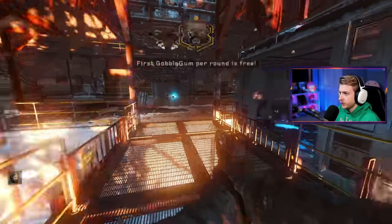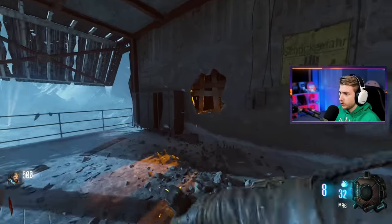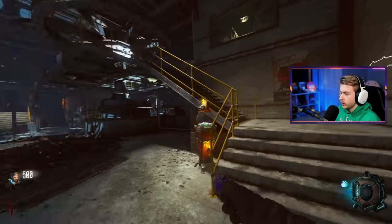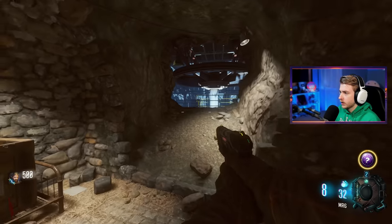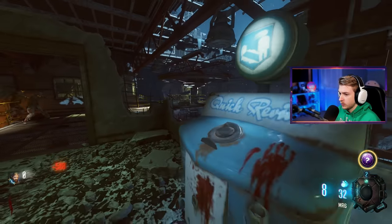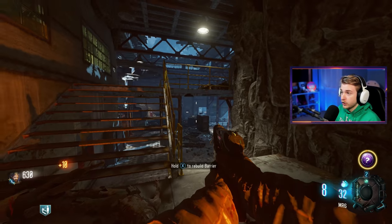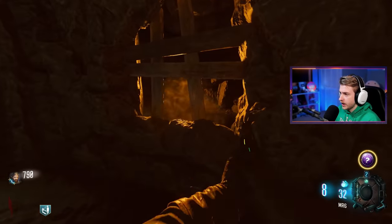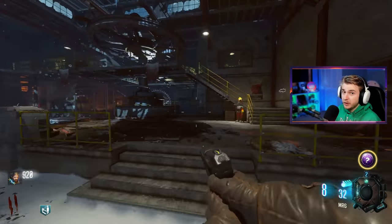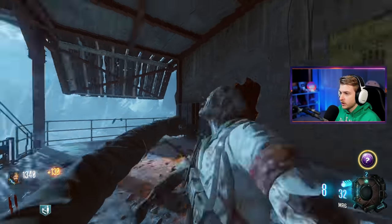All right, here we go. First time Der Eisendrache. There's a rocket being launched. We picked up a fuse of some sort. There are our gobble gun machines — go ahead and grab one right at the start. Got 'Feeling Lucky.' We need to turn power on to get through this door. Let's grab Click Revive and the loose change. It's looking pretty cool so far, nice and snowy — reminds me of Call of the Dead.